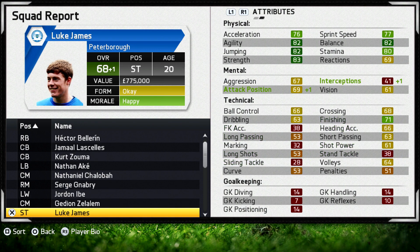We then have Luke James up top, a player who started with us, we then sold, and then eventually brought back to the club. He's 68 rated and has some pretty good physical attributes with almost all of them green, which is good. Hopefully he'll grow a lot more and it will have been worth bringing him back to the mighty Peterborough United.